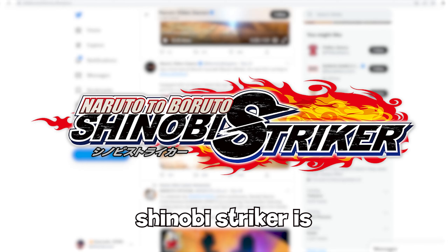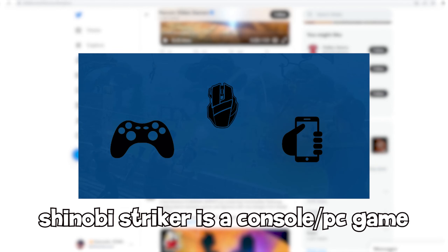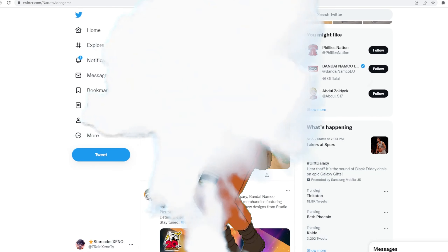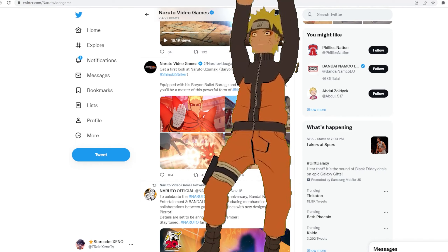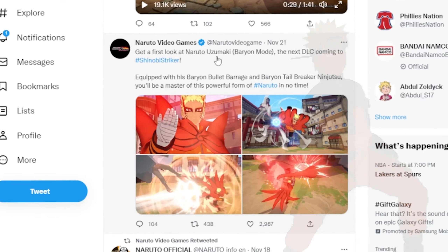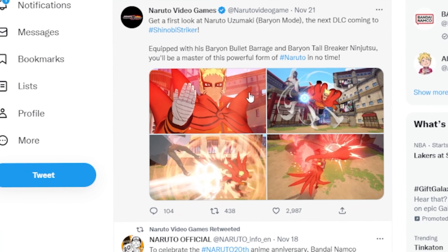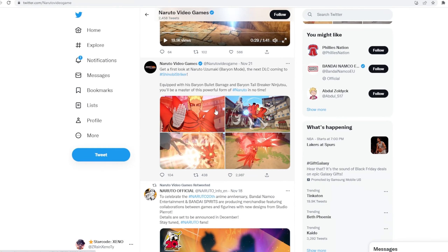Now, if you guys don't know what Shinobi Striker is, Shinobi Striker is a console slash PC game where you're able to play as your own character in Naruto and other characters as well. The next DLC coming for the game will eventually be Naruto Uzumaki Baryon Mode. As you guys can see, it's been leaked and we're going to be talking about it and giving you guys my opinion on it.